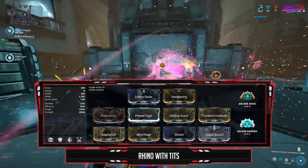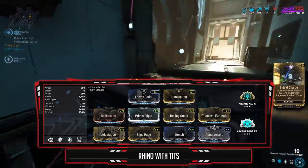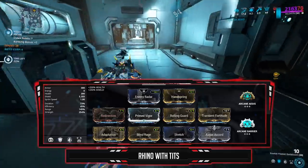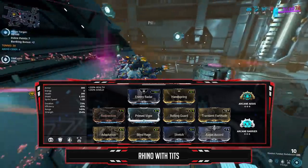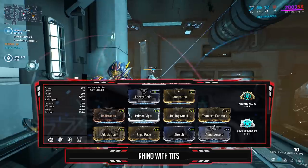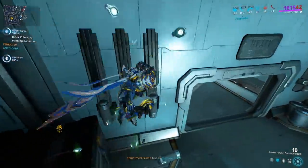For Hildryn, same aura: Enemy Radar. Handspring in the Exilus for knockdown recovery — spending less time on the ground is a huge DPS increase. The build is stacked with shields and power strength: Redirection, Augur Cord, and Prime Vigor. You can use normal Vigor, losing 450 shields, which isn't much. The Augur set bonus does not work with Hildryn — this is purely to increase the shield pool. Adaptation reduces damage taken, Rolling Guard covers vulnerability after a dodge roll. Power Strength at 254% drains 63% of enemy armor and shields and grants overshields. Stretch extends Pillage range from 8 to 11.6 meters. Aegis and Barrier arcanes make her even harder to kill.